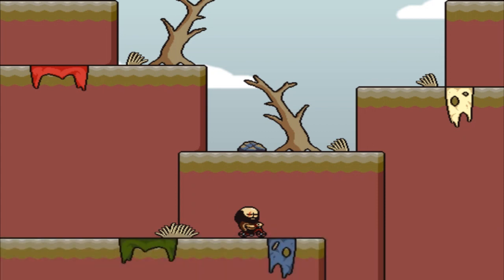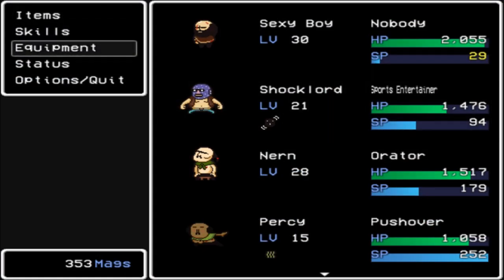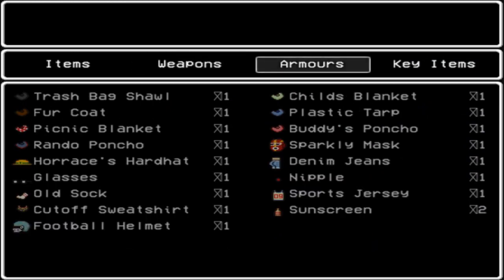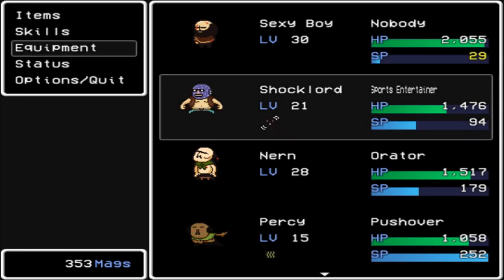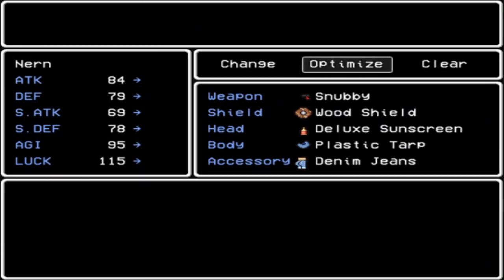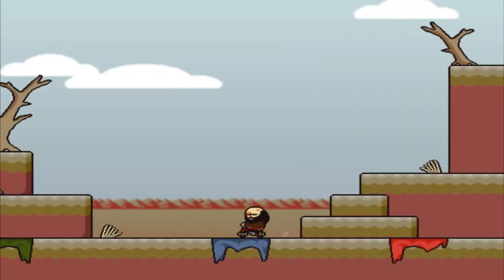Mint condition cloth — but I did all this for that? Oh, it's a key item. "It's hard to find a cloth this nice nowadays." Is that for a sale? I have a feeling it is. Denim jeans — it's like a butt. All right, I forgot to equip Nirn with the good stuff.